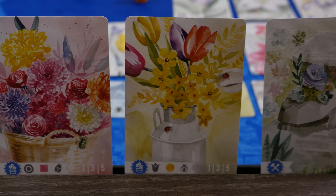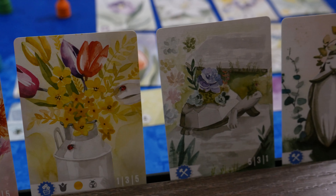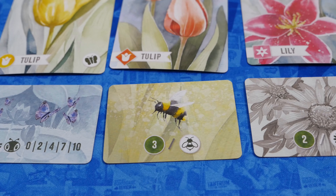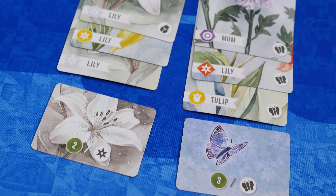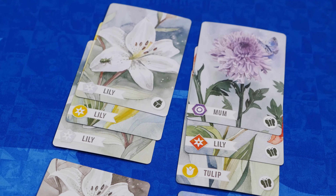There are other types of cards like arrangements that need certain attributes, sculptures that score based on majority, and the smaller desire cards. You'll score points for your desire cards at the end of the game based on the flowers you collected during the game.